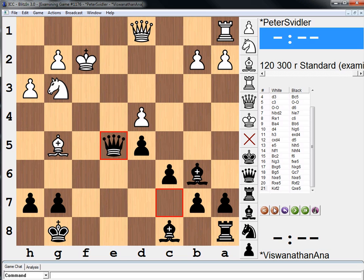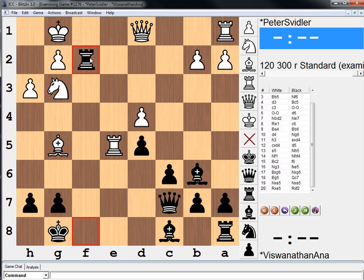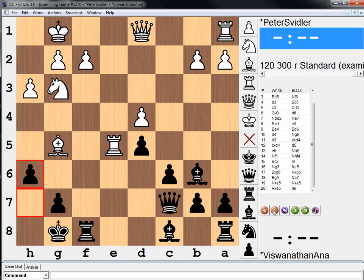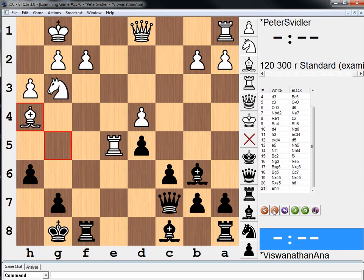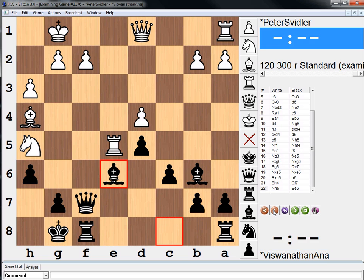And after king takes, queen takes e5. Actually, even turning on Houdini, it's not so clear why black rejected this — it looks okay for black. The move he played was good too: h6, bishop back, queen f7, knight h5. Houdini thinks it's good, but white starts to get some play.